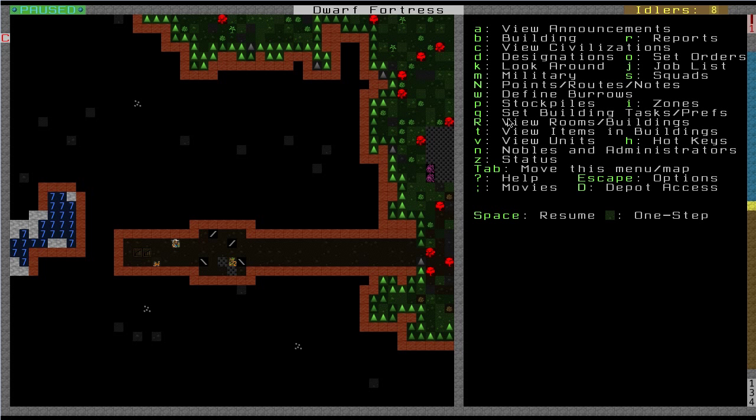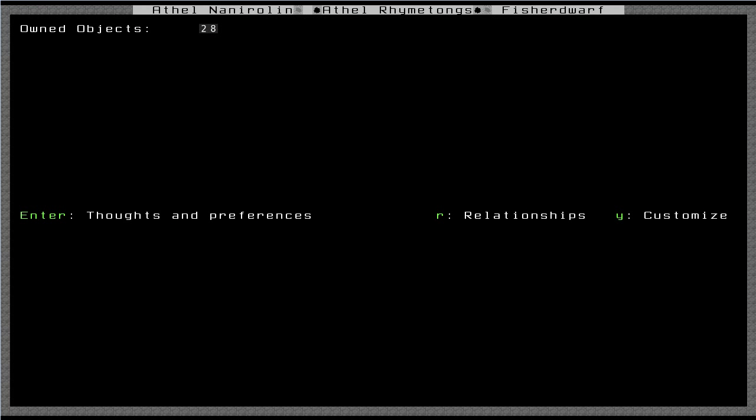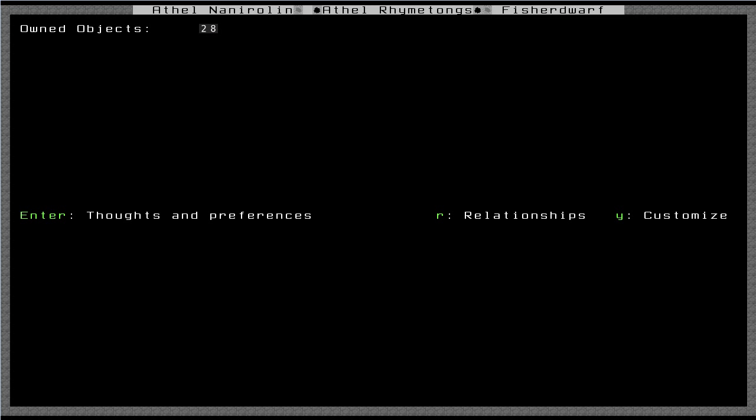The next thing I want to cover is a quick introduction to Dwarven psychology - how happy your dwarves are and what they think about their environment. To see what dwarves are thinking and their preferences, press V to come over to them. This guy is Othul Rhyme Tongs, my doctor. Press Z to get to his screen, then press Enter to see his thoughts and preferences. Some of it is roleplay flavour, but some gives real insight into how dwarves feel about their surroundings.